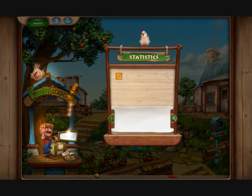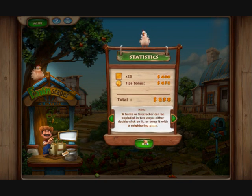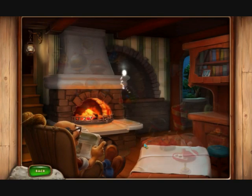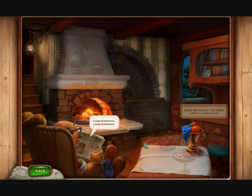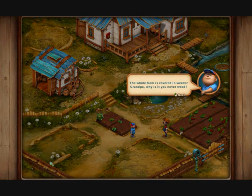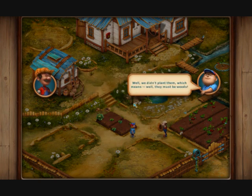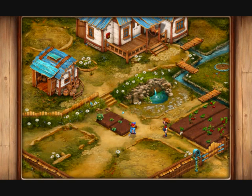We earn ourselves a couple of dollars — it's all about the money, honey. Now we should be able to go back to Grandpa's farm. Oh, we've earned ourselves an achievement — it's all about the achievements. Oh, hang on, we're being told off for having weeds everywhere. Apparently they're not weeds, they're chamomile plants. Now if Grandpa had any business sense he'd actually be picking them and flogging them to a tea company.